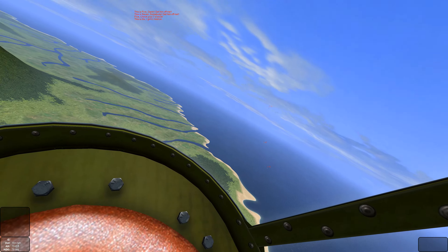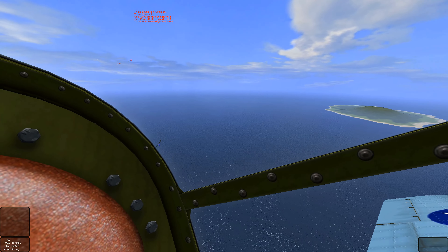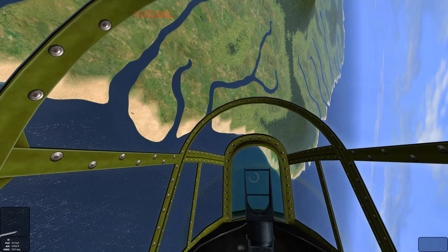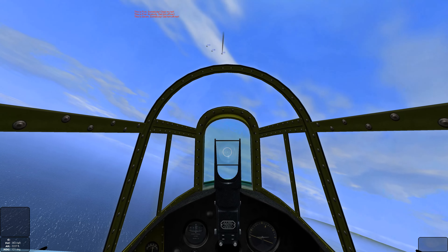We're going to dive right into them and lower the boom. Avoiding crew gunfire — let's set two more bombers ablaze. We're going to stay ahead of the enemy bomber flight, loop back over the top, and get lined up on an enemy bomber that's not showing any damage. Shots out — we scored a hit.